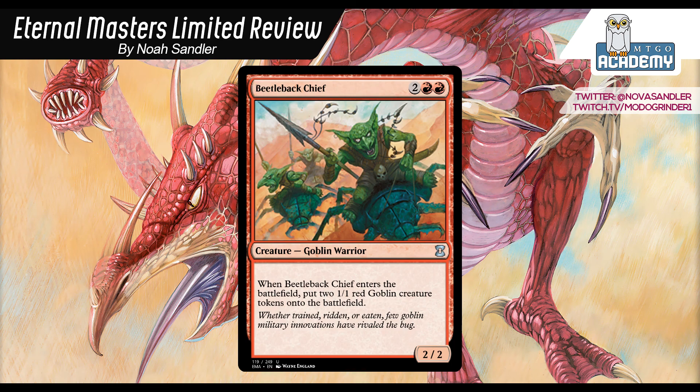Beetleback Chief: 2 and 2 red, a 2-2. When it enters the battlefield, put two 1-1 red Goblin Token creatures onto the battlefield. This gives you 4 total power and 4 total toughness for 4 mana, which is a nice deal. More importantly, it splits up into 3 creatures, and for the red aggressive decks — especially Red-White Tokens — getting more bodies in play is more important than getting one particularly large creature. In this format in general, there are so many 2-2s with enter-the-battlefield abilities and so much great single-targeted removal that investing your mana in one large creature isn't actually a great plan. For a card to make multiple creatures that can trade off for your opponent's 2-2s is where you want to be.